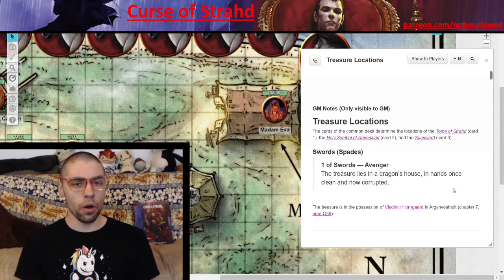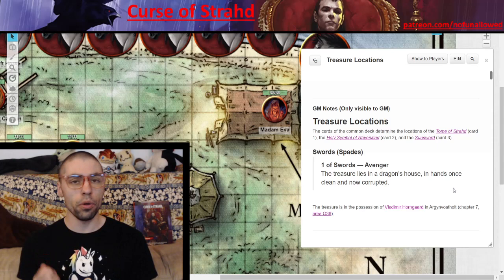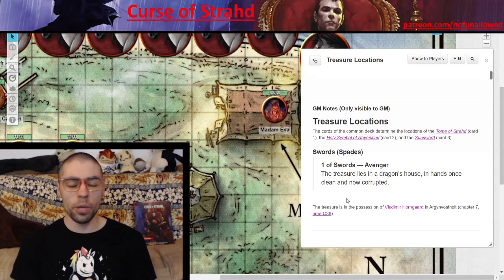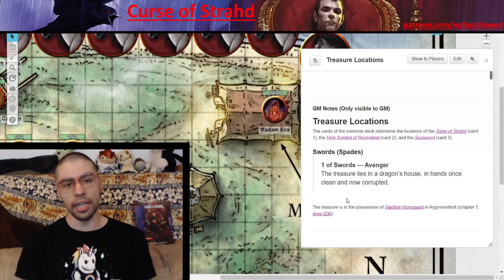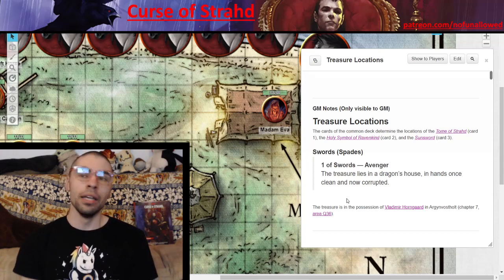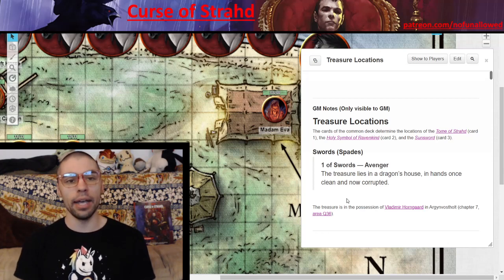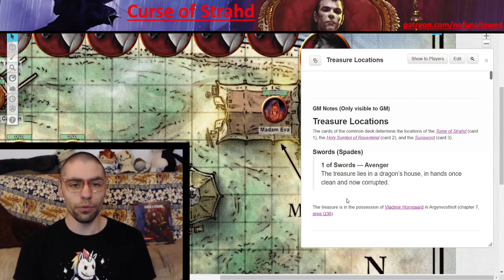When you're doing that card reading, the first three cards you pull are going to be from the main deck, specifically the numbered cards. The first card reveals the location of the Tome of Strahd, which gives great insight into the enemy. The second card reveals the location of the Holy Symbol of Ravenkind, which rebukes the undead and holds vampires in place. The third card reveals the location of the Sun Sword, an extremely powerful item that unleashes radiant energy upon evil foes.